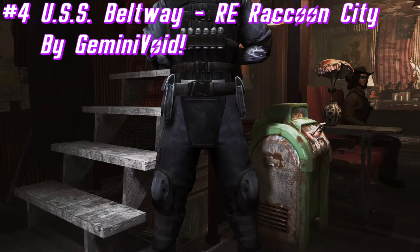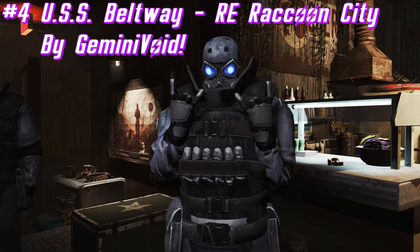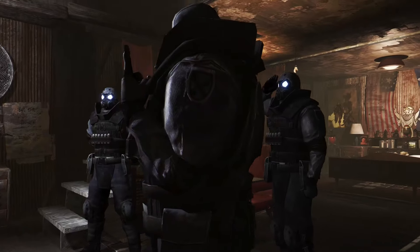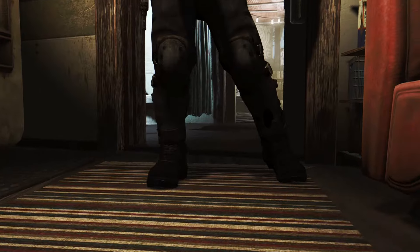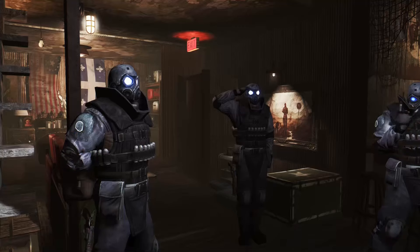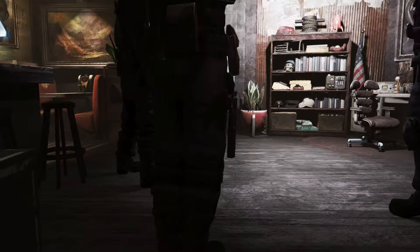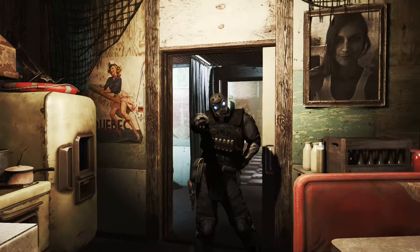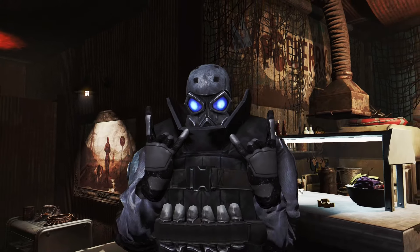On to the next armor mod today, and we have the USS Beltway by Gemini Void. This mod adds Beltway's armor as seen in Resident Evil Operation Raccoon City to Fallout 4. Beltway was the demolitions expert for USS Delta Team, or Wolfpack as they are known. Do note that this armor doesn't have a unique female model currently, though the author is planning on adding female support in the future. This armor is craftable at the chemistry station with no requirements. You'll also find two variants — one that uses a glow map on the eyes and another that doesn't. There's also an Xbox version linked on the mod page.